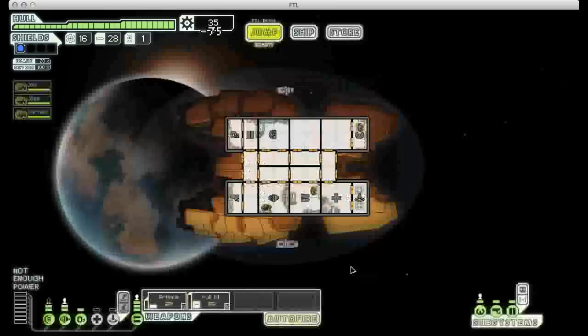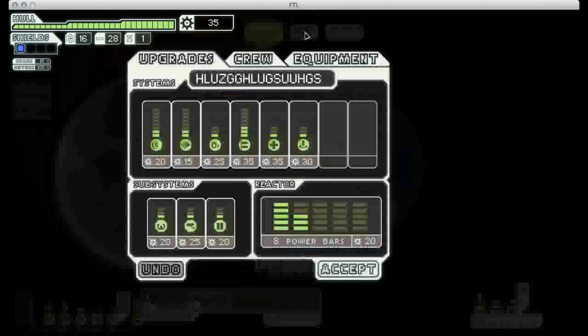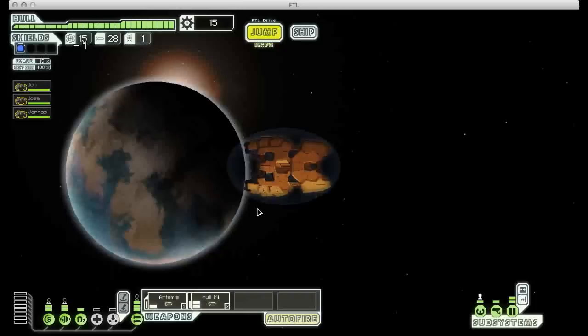I'd have to sell something to get a crew teleporter. I'm actually tempted. You know what, let's do it. I'm going to sell the Rock Plating, buy a crew teleporter, and from now on we're pirates. Upgrade my door system, because I'm tired of dealing with boarders.